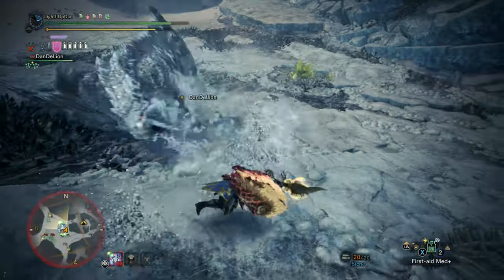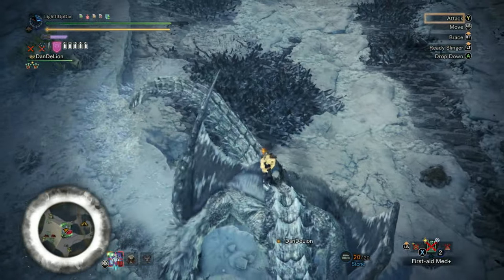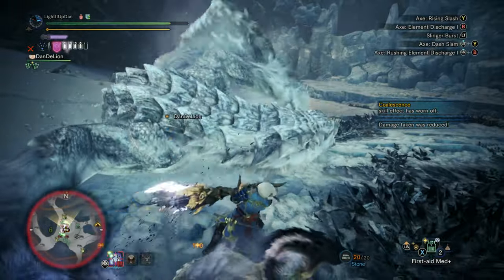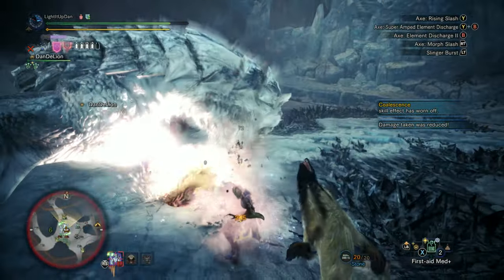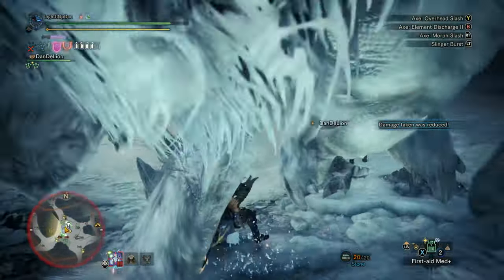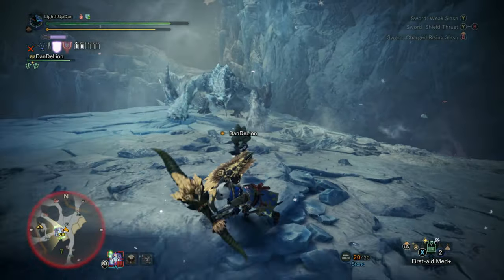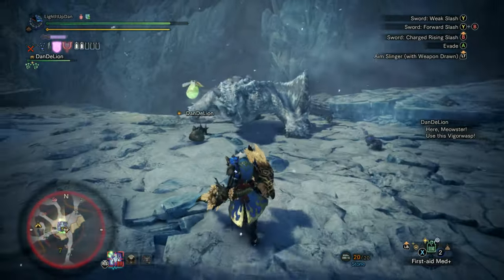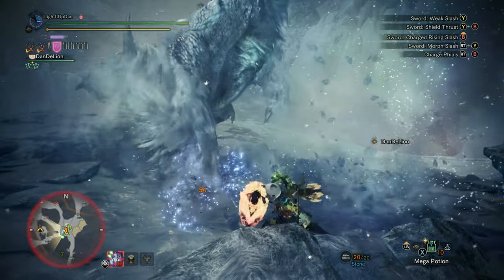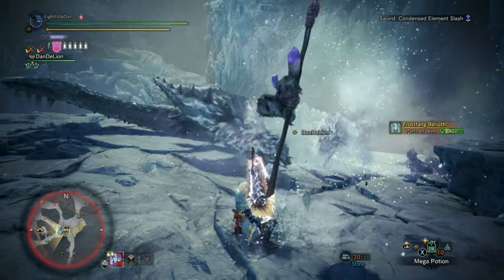There are many different skills that are very beneficial to the Charge Blade, depending on your playstyle. Getting Focus 3 will allow you to charge up your weapon much quicker, cutting down on the time to get your five files. Power Prolonger 3 will keep your shield charged up for longer, which is super helpful. You may want to improve your guarding functionality, so you might want to increase Guard up to 1, 3, or 5. Three Offensive Guard will give you a 15% damage increase for a little while every time you get a perfect block off. Guard Up gives you the ability to block otherwise unblockable attacks, though not every single unblockable attack.